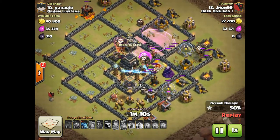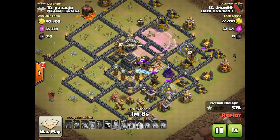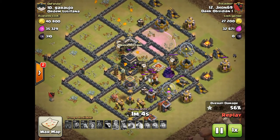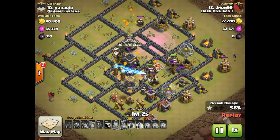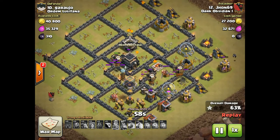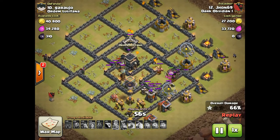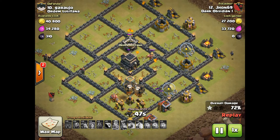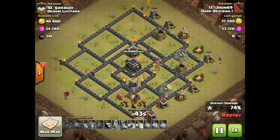I'm going through this base — rage to get them up to the X-bows and the Teslas. Maybe should have dropped the rage a little bit lower, but I was worried about that wizard tower taking out too many of my balloons. No worries though — take out this base with plenty of time. We'll go ahead and speed it up as soon as they get on that mortar. Just standard golem loon.